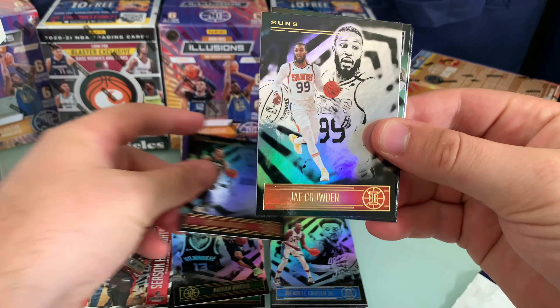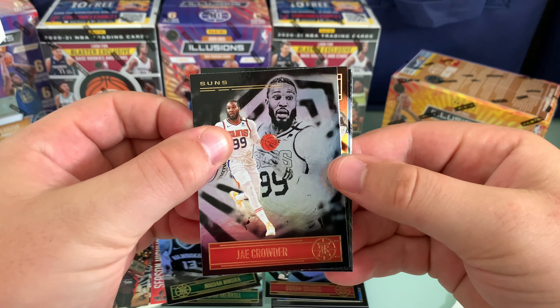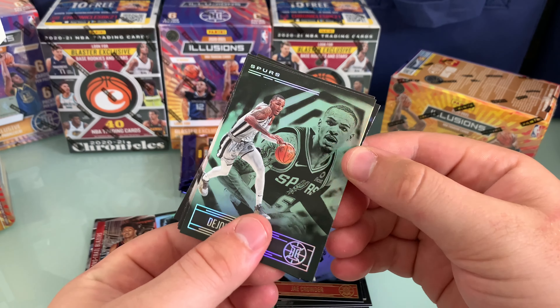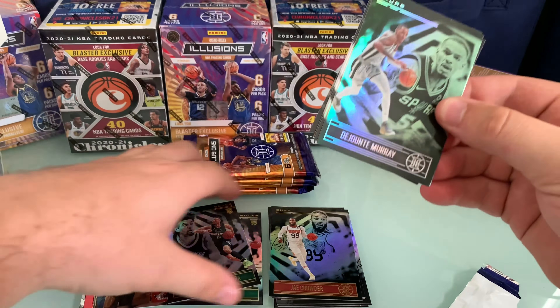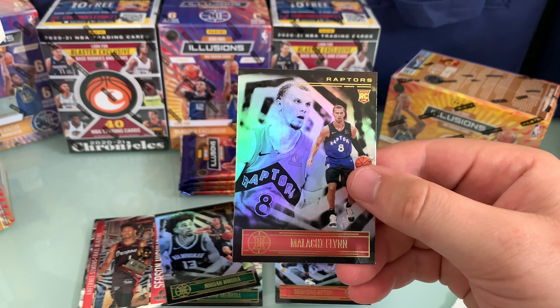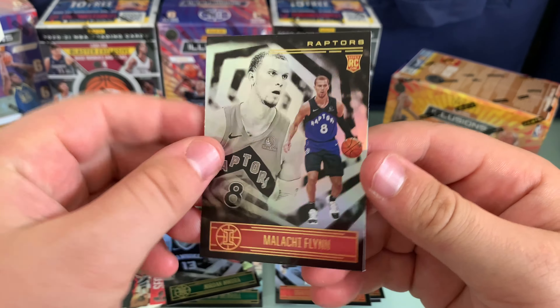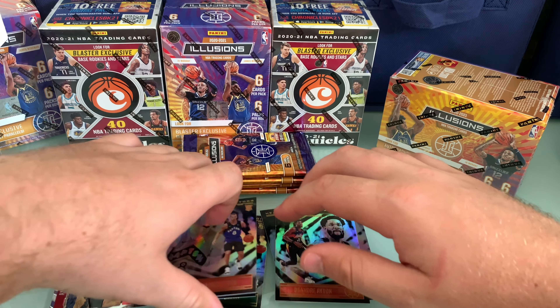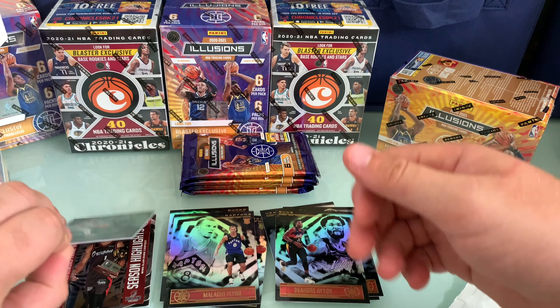I'll speed things up a bit — we've got two boxes to get through. Drajic, no big names yet. Looks like that's an Emerald if you compare the two — there's a bit of a green tinge on that one, so I believe that's an emerald, the unnumbered parallel. More base — Jimmy Butler for Aiden, and a rookie from the Raptors, Malachi Flynn. I like that blue Raptors uniform, it's pretty cool.